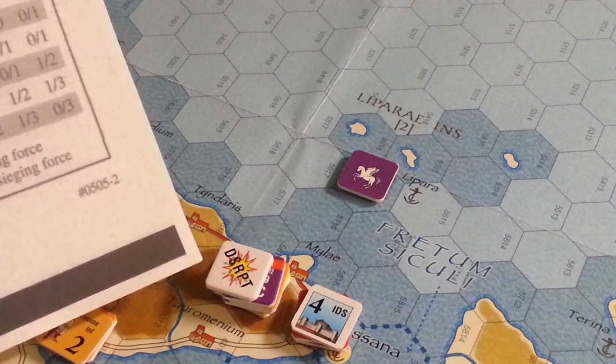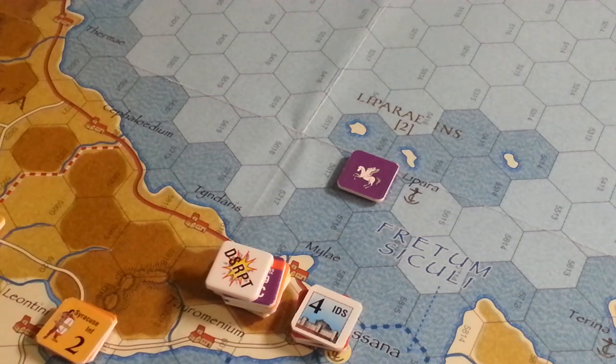They also have ships in port which further affects things, so it's really very hard to make a significant impact on the status of the city — we're not going to capture it this turn. But what we can do is conduct an unsuccessful assault. I roll a die, halve that number, multiply by ten percent — that's my losses. However, for the defenders: if the result is odd they lose 25% of their force, and if even they lose 10% of their force.